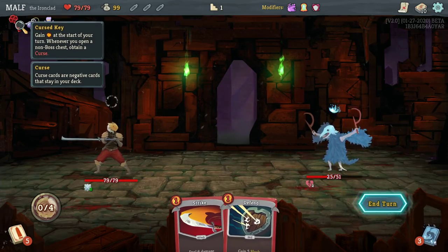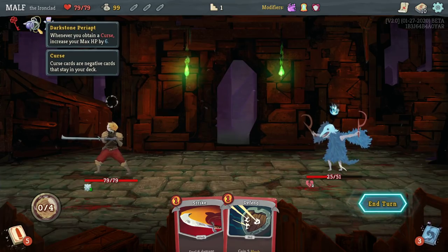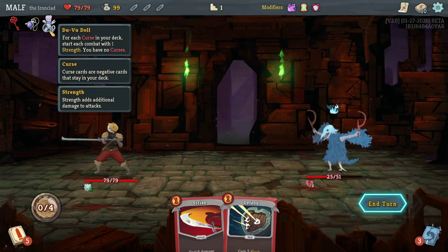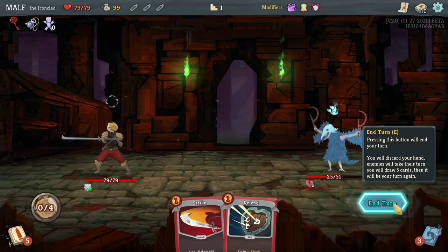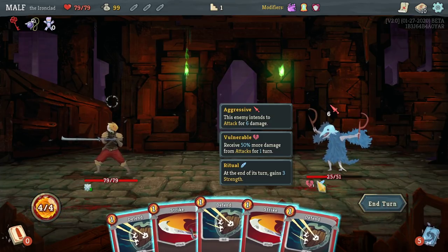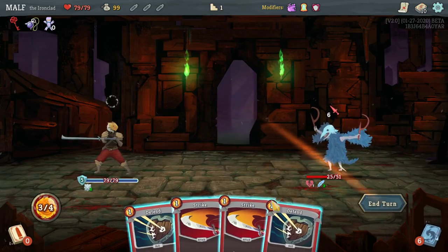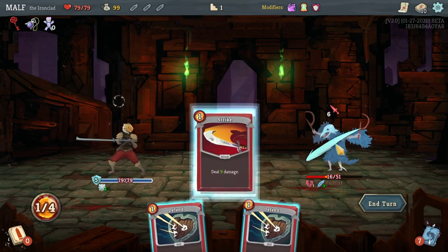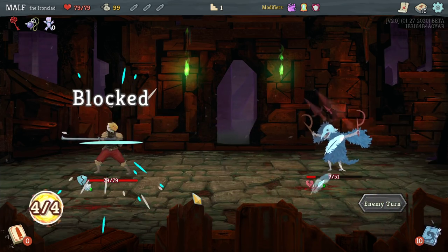Let me look at the Cursed Key: gain energy at the start of your turn; whenever you open a non-boss chest, obtain a curse. And then there's a relic — whenever you obtain a curse, increase your max HP by six. For each curse in your deck, start each combat with one strength. It seems like an interesting daily. Got to get used to four energy.